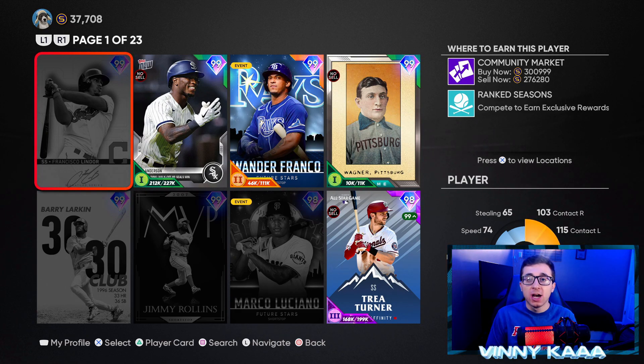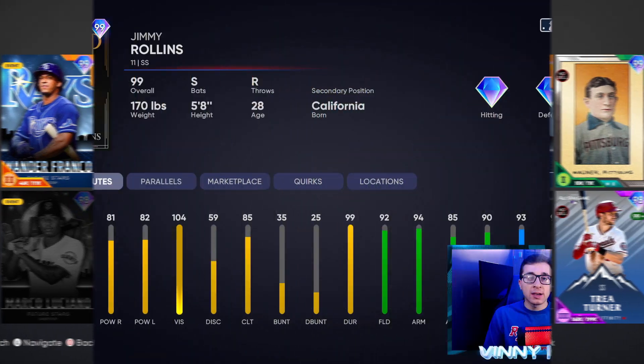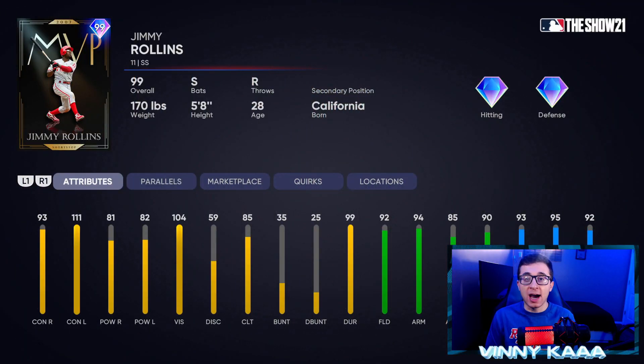So many good options. Just like my other rankings, these are going to be just my opinion, so if you agree or disagree, that is completely okay. Feel free to leave your top 10 shortstops in the comments down below. Coming in at number 10 is the 99 overall MVP Jimmy Rollins from Team Affinity Season 4. On paper they cheated him on the stats, but luckily he plays above his stats.